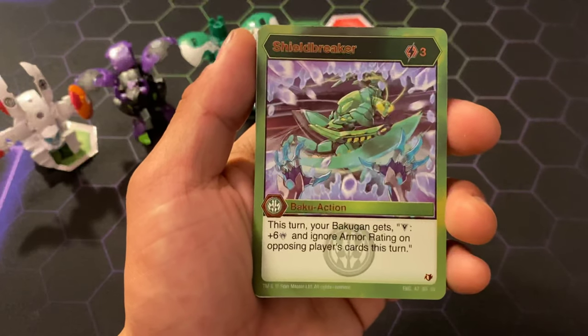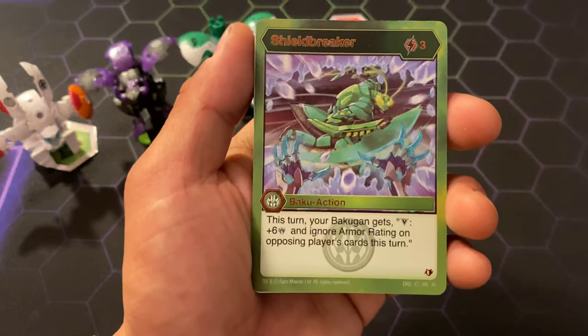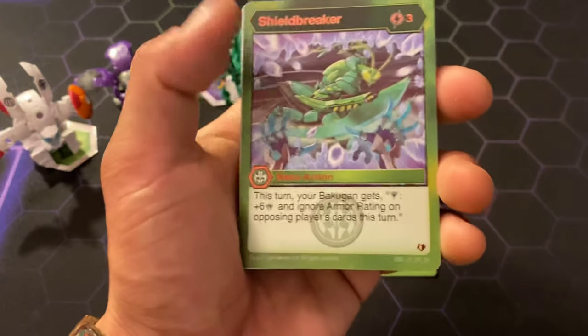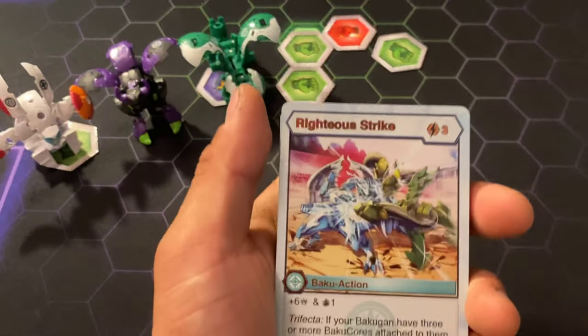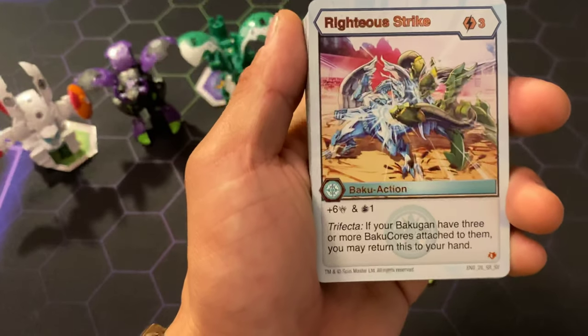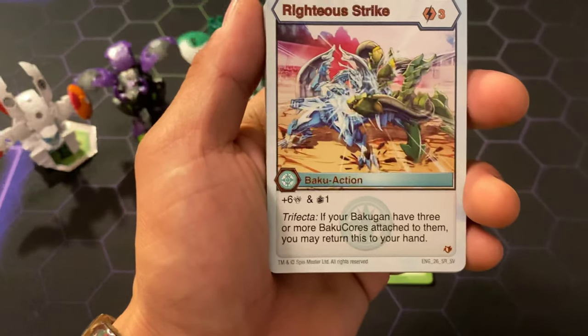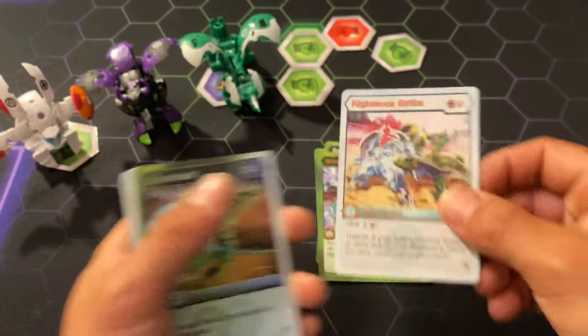Shield Breaker, 3 cost — this turn your Bakugan gets victory, plus 6 damage and ignore armor rating on opposing player's cards this turn. That's pretty stunning. Righteous Strike, 3 cost — plus 3 damage and 1 draw. Trifecta: if your Bakugan has 3 or more cards attached to them, you may return this card to your hand. That's pretty decent.